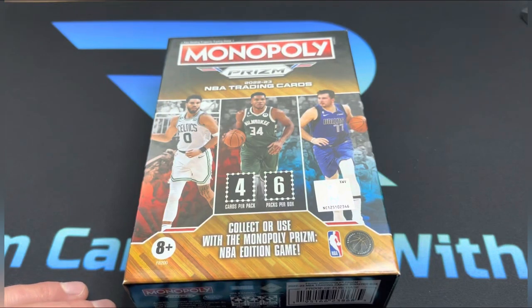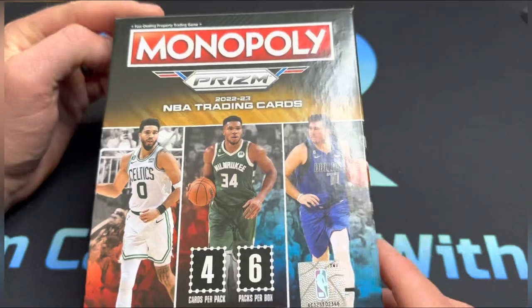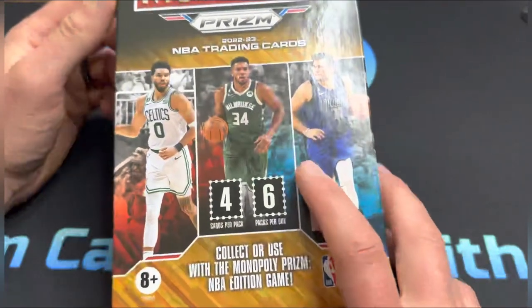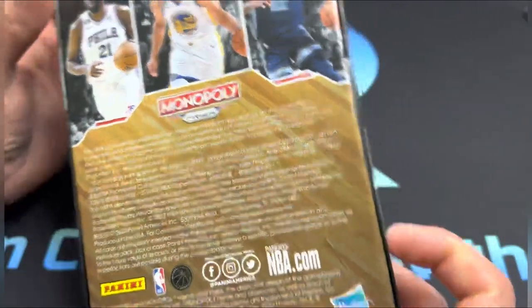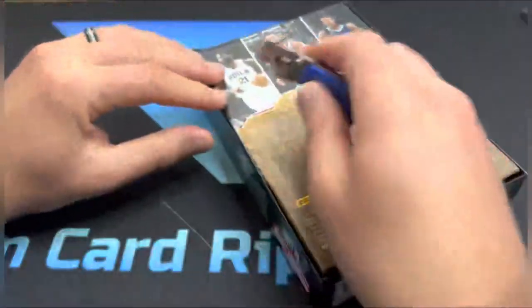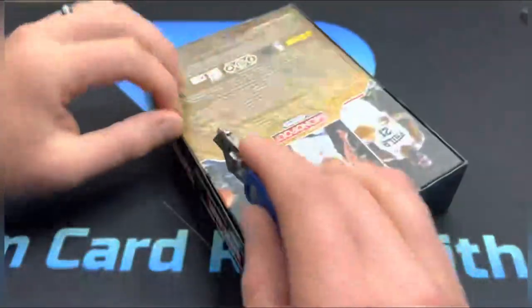What's going on everybody, it's Random Cartas with Ryan, back with a video — it has been a very long time. I was able to get one of these 2022-23 Monopoly prison boxes. I have opened these off camera before; the best thing I got was a gold 500 out of 500 Jade and Ivy. So let's hope I can get something here. These have been all over YouTube, so they're a fun rip. I was able to get this on Target's website.